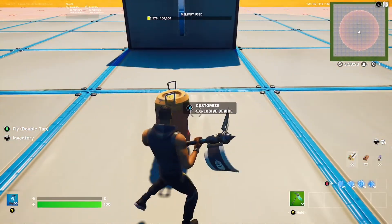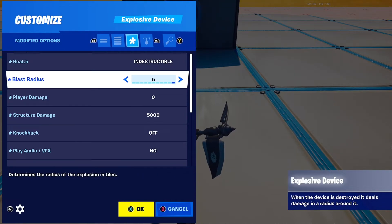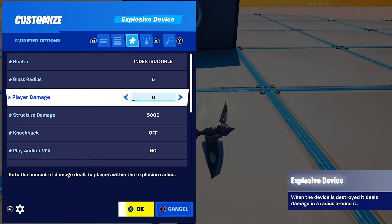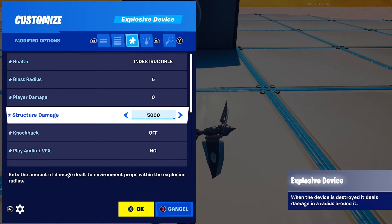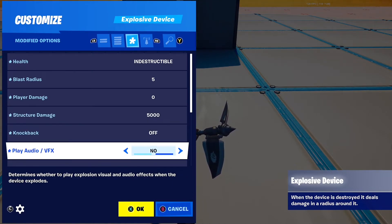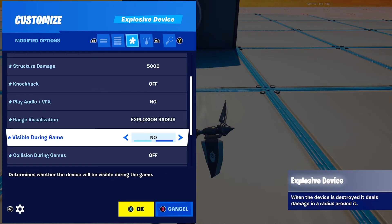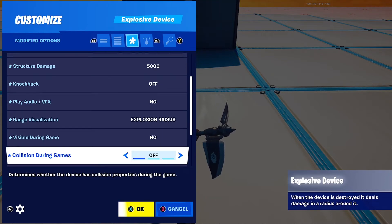Next you're going to want to get an explosive device which will destroy the builds, so health is interactable. Blast radius — if you have a small area like a box fight you can lower this, but if you've got a massive area put it to 5 so it covers the larger area. Player damage is 0, structure damage is 5000 because you want the biggest. Knockback is off. Play audio and VFX, no. Range visualisation predicts explosion radius so you can see how much the radius is. Visible during games, no.